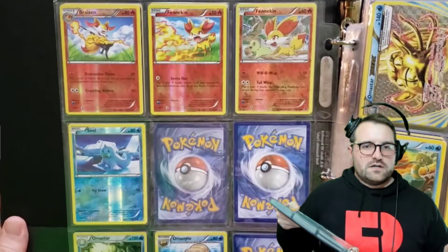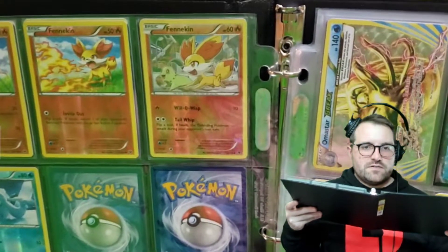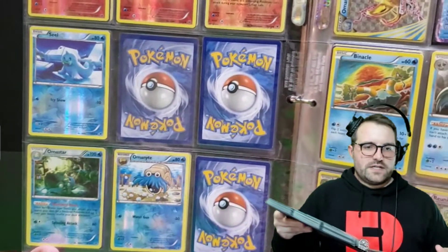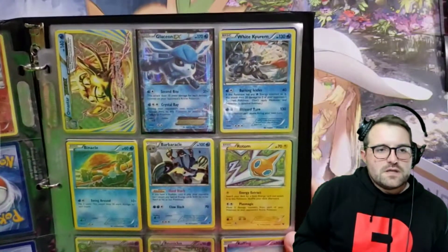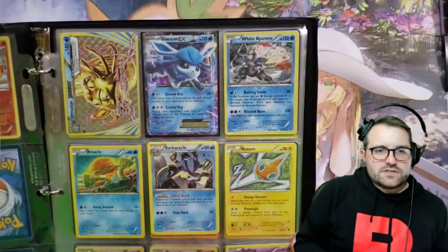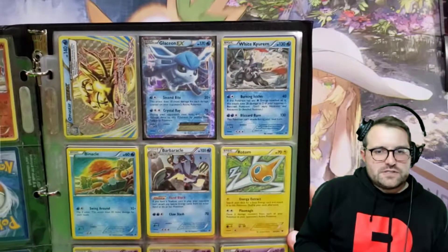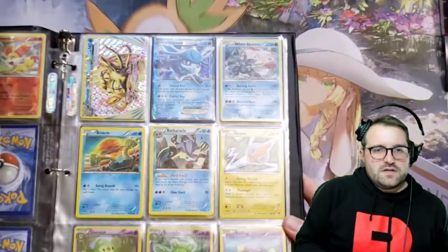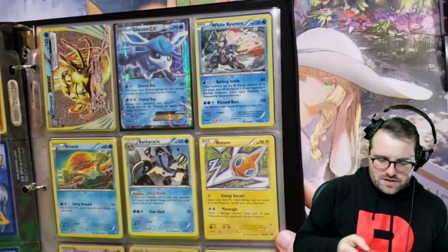We got the reverses of the Fennekin line here. Really cool to see another starter in the artwork there. Looks like we have both the Ammonites on the back side too. We have an Omastar Break, so we're continuing off those Break sets. I don't think Generations had Breaks — but we're back into the regular sets, so I guess this is where they would be.